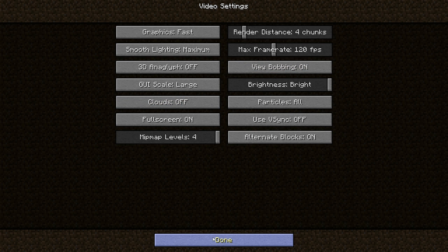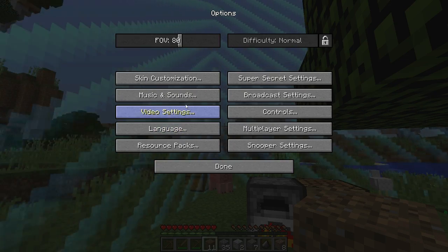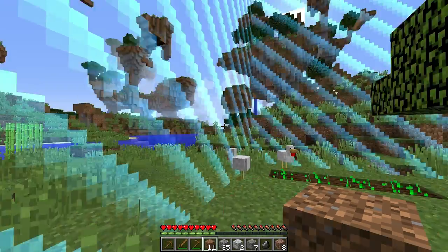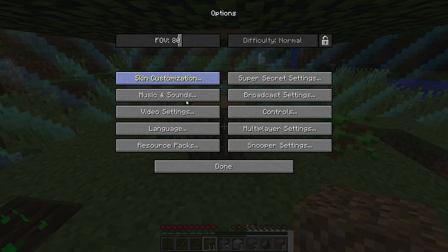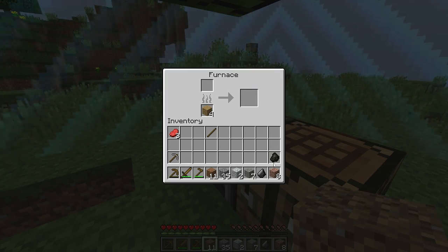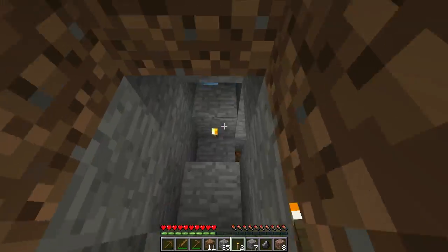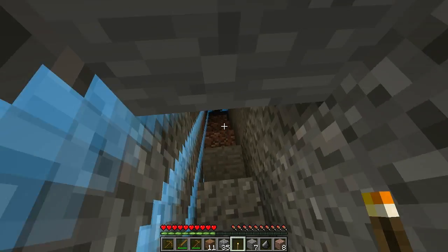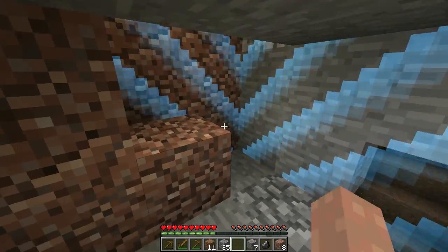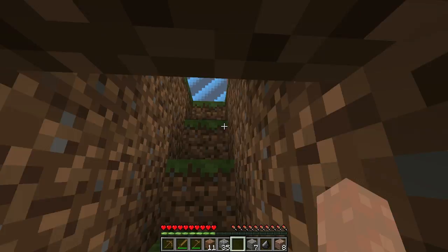Clouds off. I'll put render distance on six. Oh god - video settings, decrease that most definitely. I think it's just the world is massive - it's just hard to deal with. I'll put it on two. I have one piece of charcoal - that creates four torches: one up here, one there, one there, and one here. There's a lot of coal but it'll take a while to get to it, so I've got to carry on with just charcoal for now.